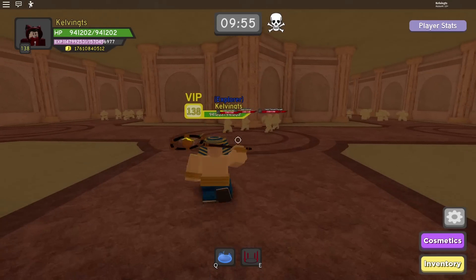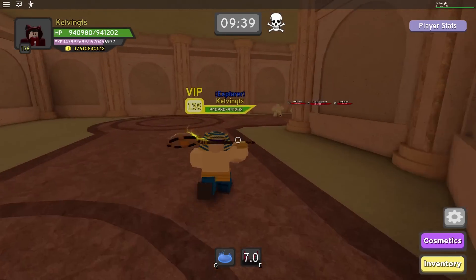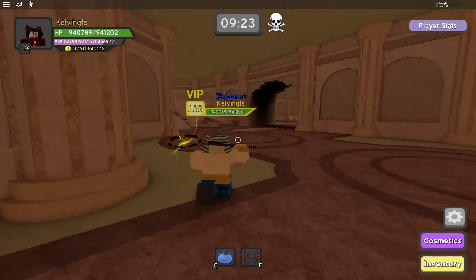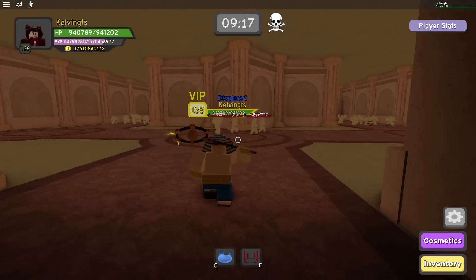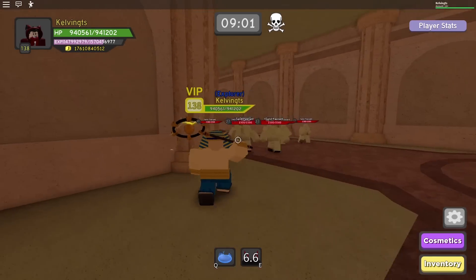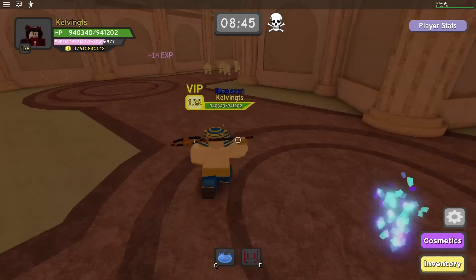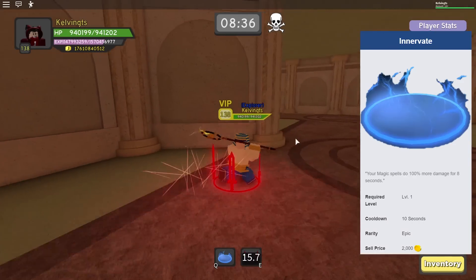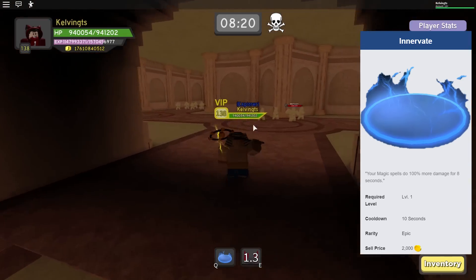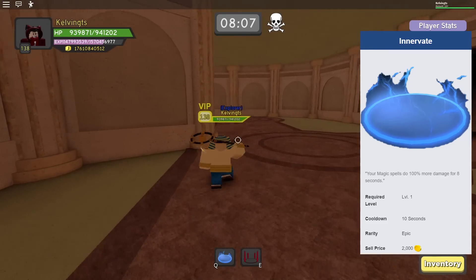Our first dungeon is Desert Temple — pretty much the newbiest one you can start off with. Before I talk about the skills specifically, I want to let you guys know that throughout this video I'll try to transition from mage to warrior, but since I'm a warrior main you will see me on warrior a lot more. I'll still introduce skills for both classes. Also, this is my opinion — these are the skills I prefer and recommend, but it's not absolute, so if you disagree that's completely fine. The first skill is Innervate — a skill you can grab from Nightmare Desert Temple or Easy Winter Outpost. It has a 10-second cooldown and doubles the damage you do with magic attacks. It's a very good skill for future use.